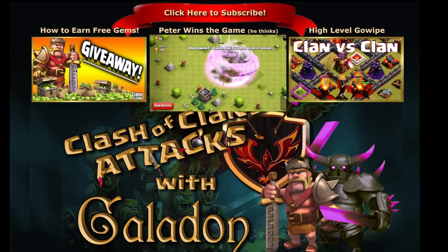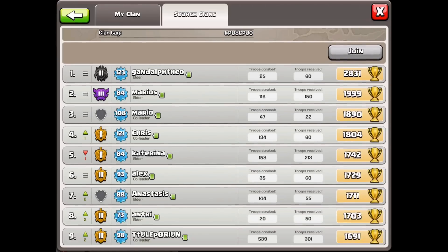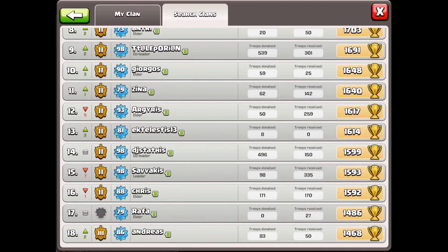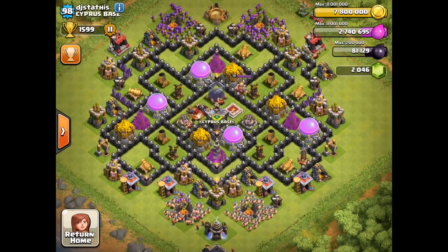And speaking of appreciating subscribers, we've got a recent comment on one of my videos by DJ Stathis of the clan Cypress Base — let's go check him out and check out his clan. They want active war players, they hate hoppers, they keep a list — probably a good idea. There he is at number 14, co-leader, great donations. Let's check out his village: farming Town Hall 9, and he's well protecting that dark elixir, the regular elixir, and the gold.